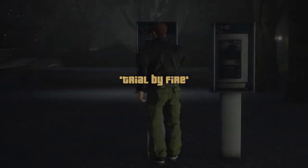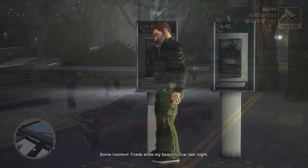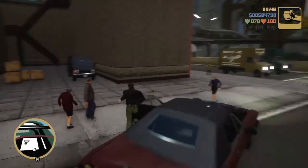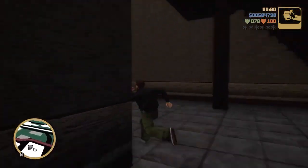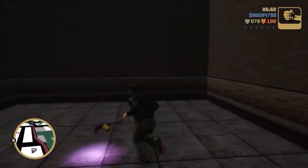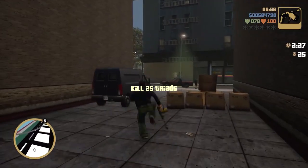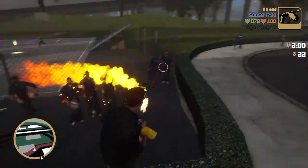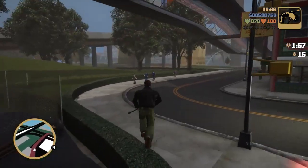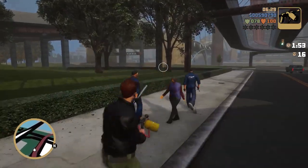Now we're going to move on with the phone booth missions. We're doing a lot of these because they either become nearly impossible later in the game, especially on the first island, or they become missable — so we just really want to make sure we're doing these in order. You're going to come to this area where you can see a gun icon on the map. It's going to be a flamethrower, and we have to burn or kill 25 Triads with it. Come over here and get a few of them while they're lined up — they have weapons but for some reason can't shoot through the gate.